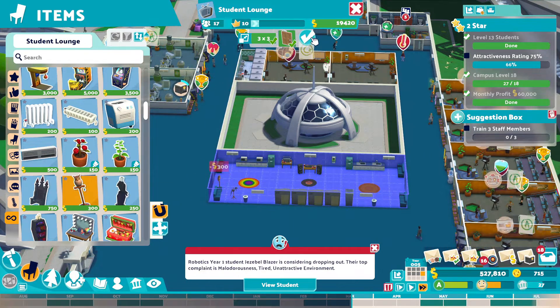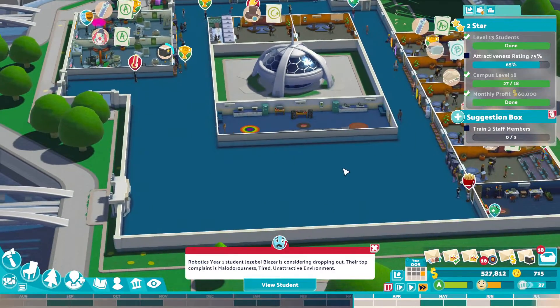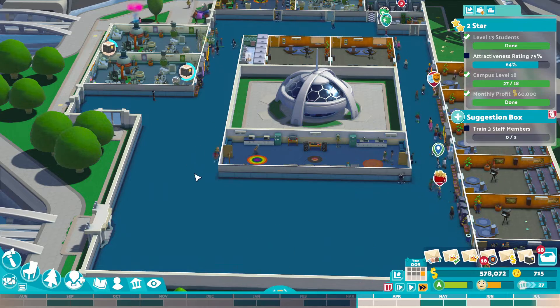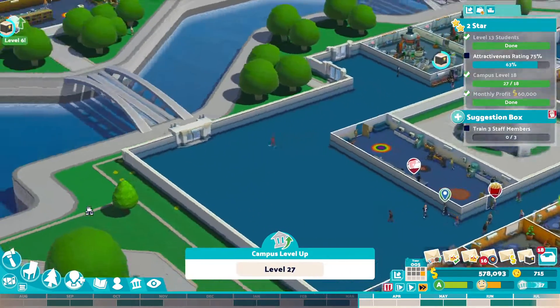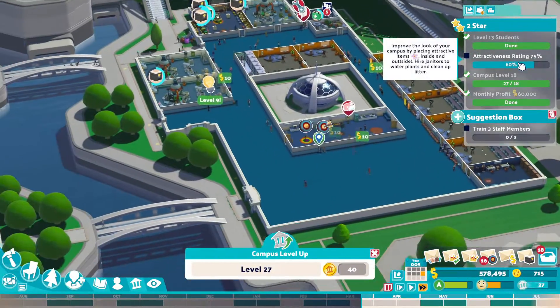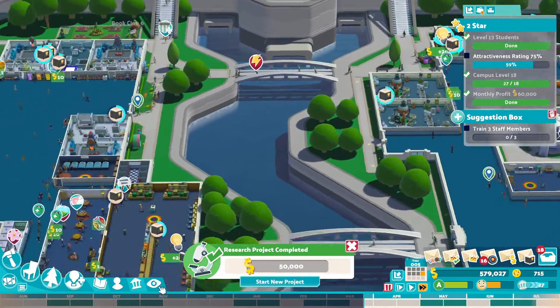We can get that up to a 10 before we finish this off. Let's put the owl down. There we go, level 10. So maybe now they won't go all the way across the campus to use the lounge — they've got their own to use now. Alright, so campus leveled up again. We just need to get attractiveness up now, which we know we can do by bodging the system. And we finally got that 50 grand in.